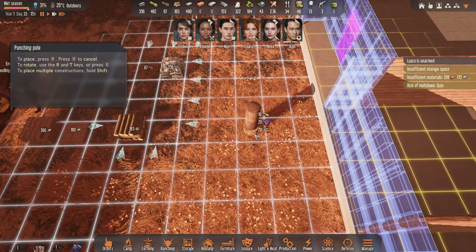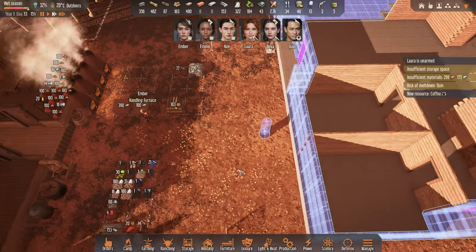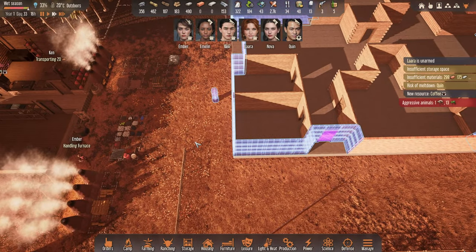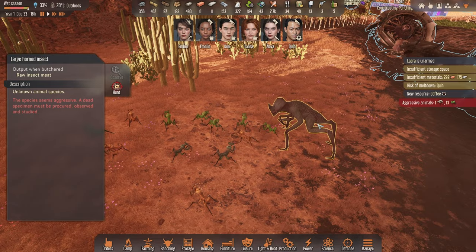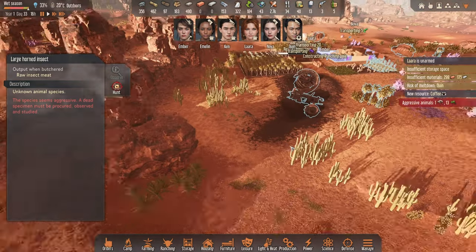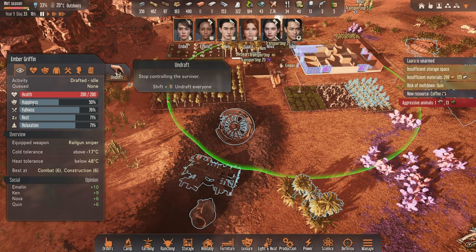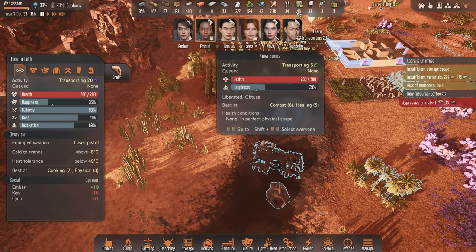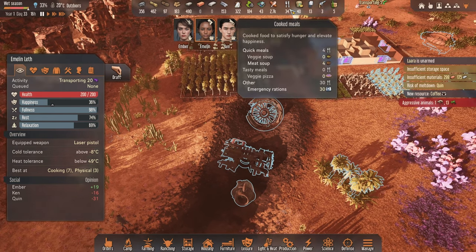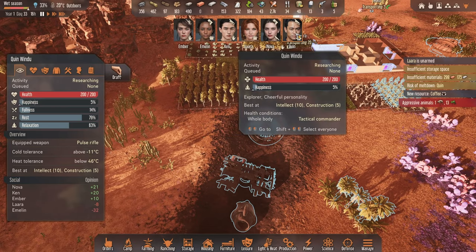Let's have a look at leisure. Let's give you a little punching bag to help relieve stress. Oh no - what is that? That is a massive large horned insect! At least you're pretty close to us. You can maybe start picking them off one by one. Happiness is low. I want you to just carry on with cooking. You're not very happy either but your rest is fine - you're going to have to come with us.